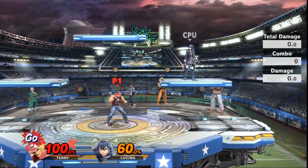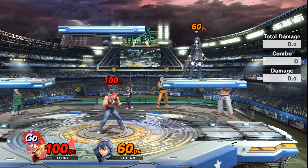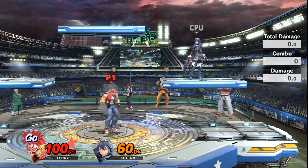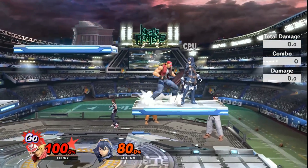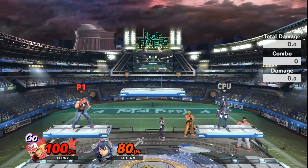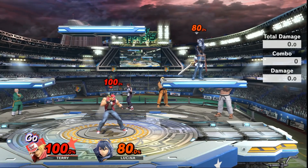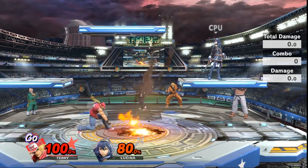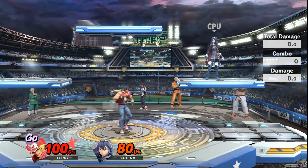This move will kill starting at 60% for a lot of the cast. Keep in mind Lucina is a little light, but if you do this against someone like Pichu, Peach, or any of the lighter characters, you can definitely kill them around 50%. And obviously if you're fighting a heavy character, you can do this combo later — around 80 or 90%. This is one of the most ridiculous kill confirms, and it's actually very powerful when people roll behind you because Terry will automatically turn around. So if you wait for someone to roll behind you, you can just up tilt and combo into Power Geyser — that's probably the main kill confirm I've been using with Terry on day one.